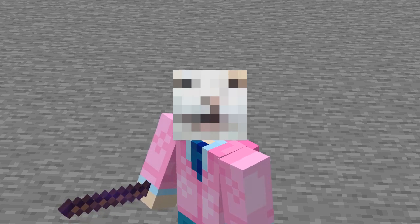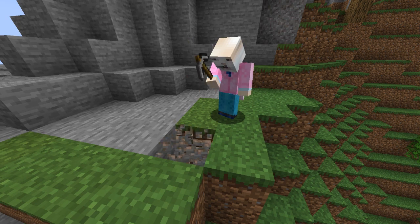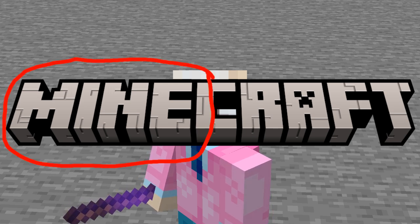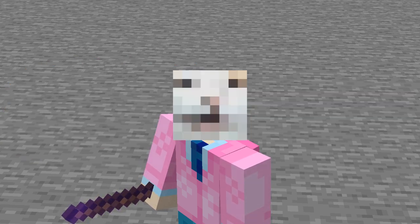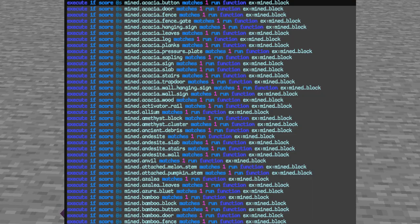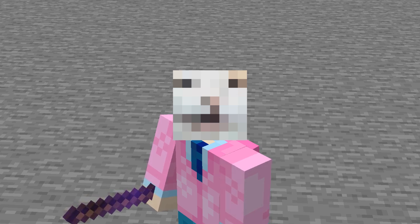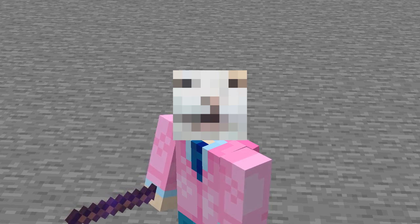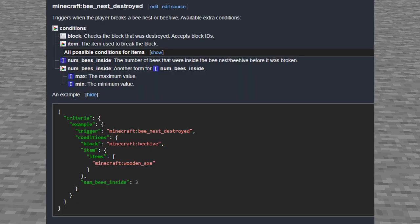Let's say you want to detect when a player breaks a block — this is Minecraft after all and you should be able to know when a player is mining. However, you don't really have any great options. You could create a scoreboard for every single block in the game and check if any scores have incremented on a player, but that's a lot of scores and checks. You could make an advancement trigger — there's one tantalizingly close: the 'bee nest destroyed' advancement trigger — but that only triggers for beehives and bee nests.